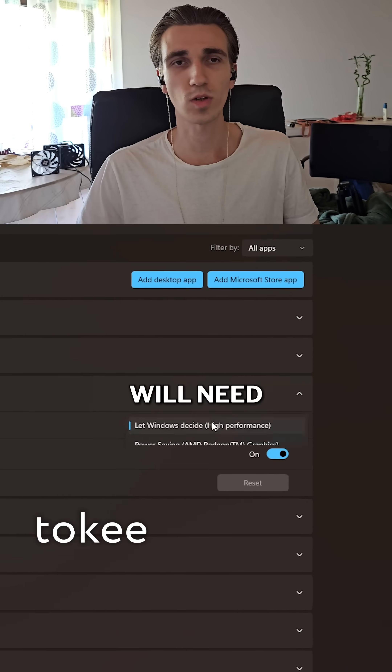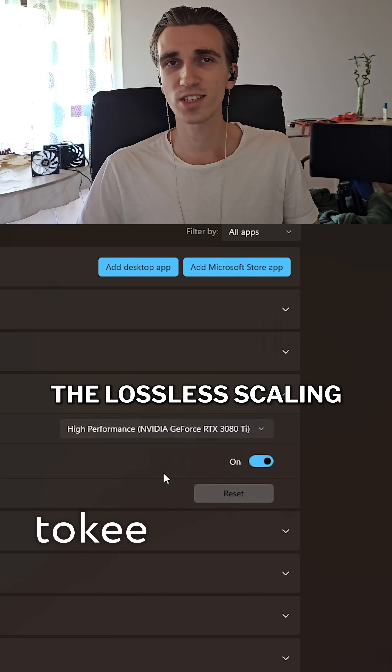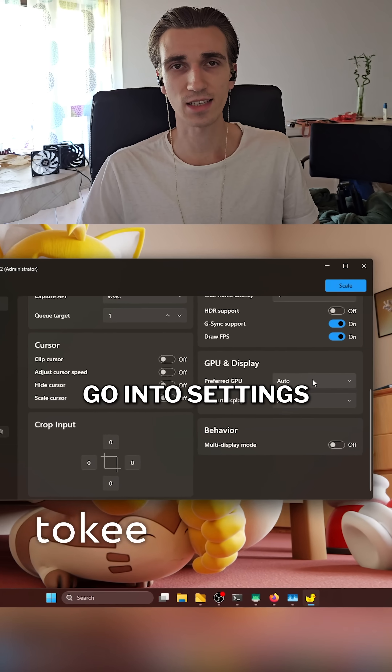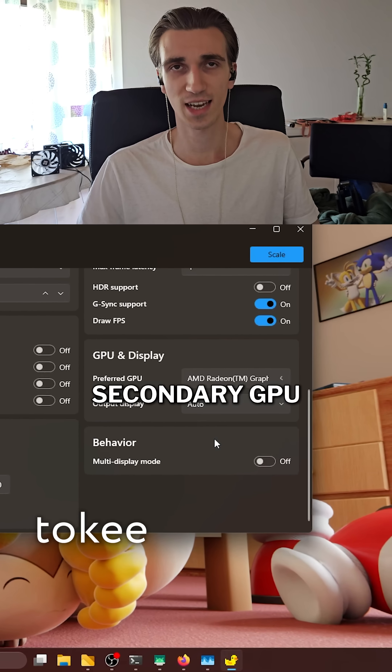Windows 10 users will need a registry tweak — check the Lossless Scaling subreddit for details. In the Lossless Scaling app, go into Settings, GPU and Display, and select your secondary GPU.